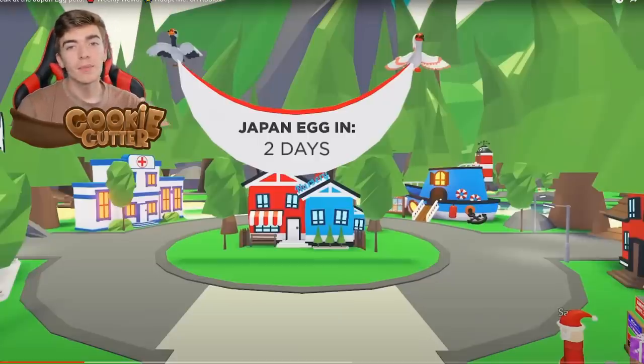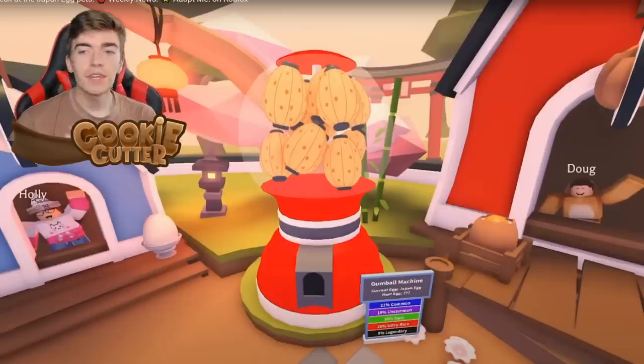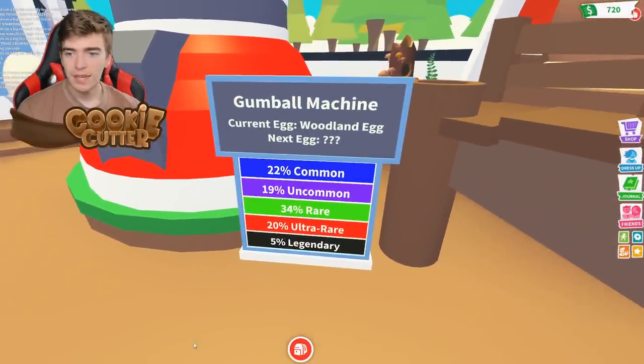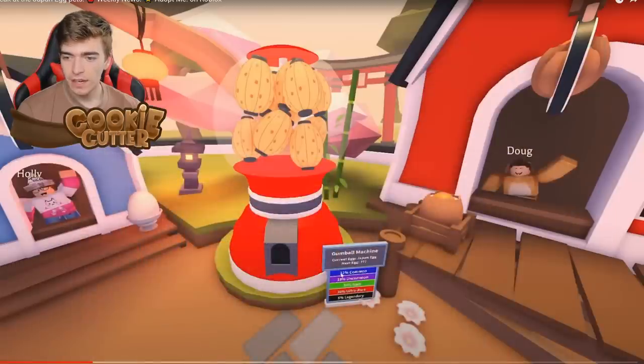The next few pets that Adopt Me officially confirmed were in one of their sneak peek YouTube videos. In the video they give us a glimpse of the gumball machine, which is very exciting. It seems to have the same odds with a 5% chance of a legendary, and the rest of the odds are the same: 22%, 19%, and 34% — all exactly the same.